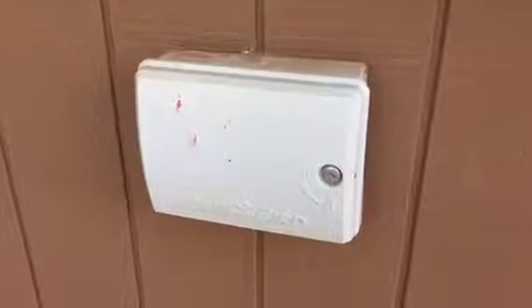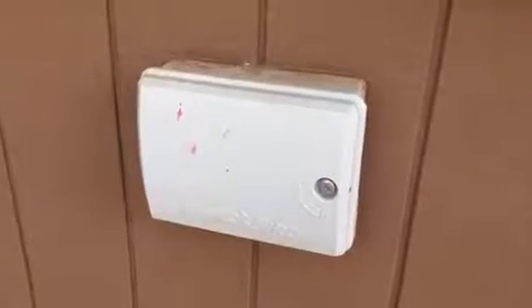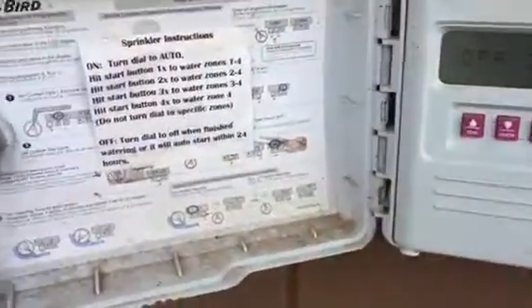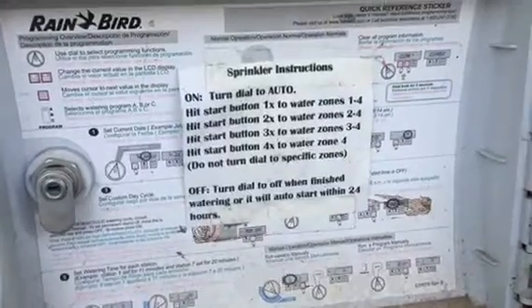This is a short video to remind everyone how to use the sprinkler system. The sprinkler control box is on the side of the well house. It is kept unlocked so it's easy to reach your finger around and open up. There are instructions inside the door that explain how to run the system on Auto.